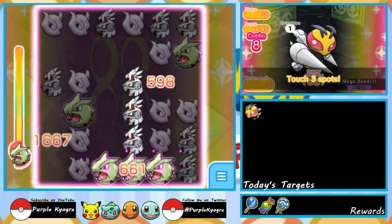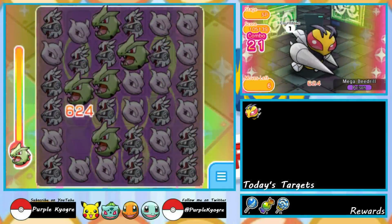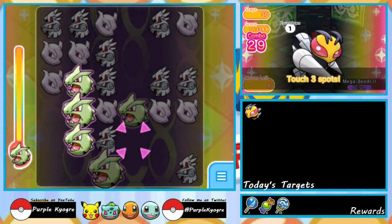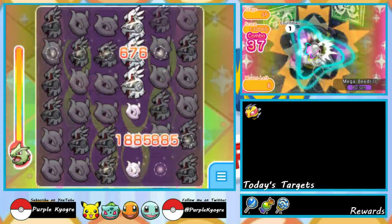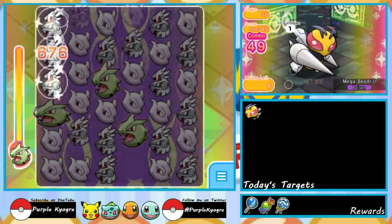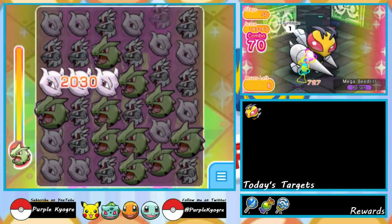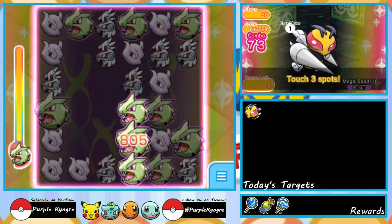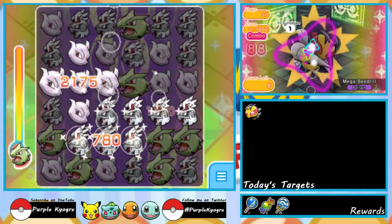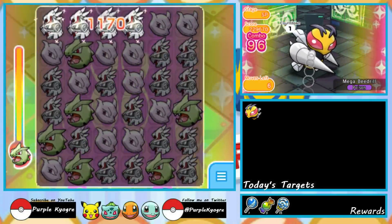I went with Mega Tyranitar. I have Solgaleo for typeless combo — you guys know that Oricorio's attack with typeless combo or Tapu Lele would be better because they are super effective against Mega Beedrill, but I don't have them. The only maxed out typeless combo user I have is Solgaleo. Mewtwo is there just because Psyburst does a lot of damage when it activates. However, when I had Solgaleo into Tyranitar I was just going for Solgaleo because of the huge combos. Mewtwo is still a really good option and one you want to bring if you've invested in it.